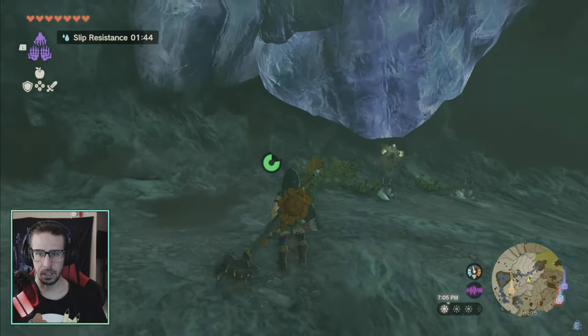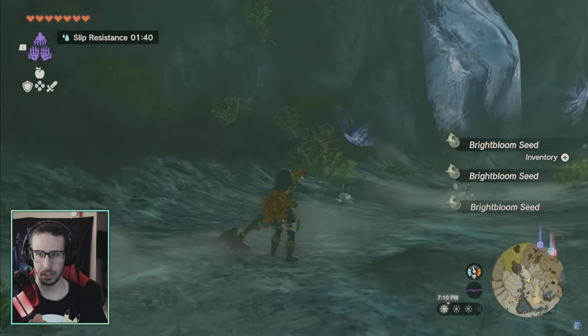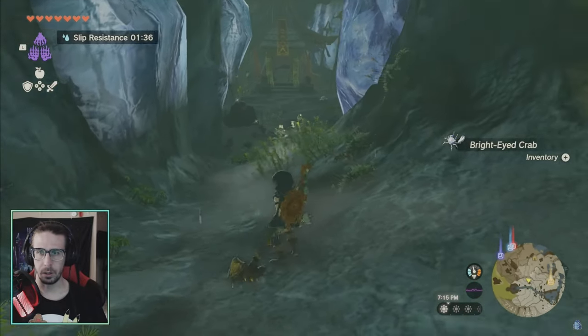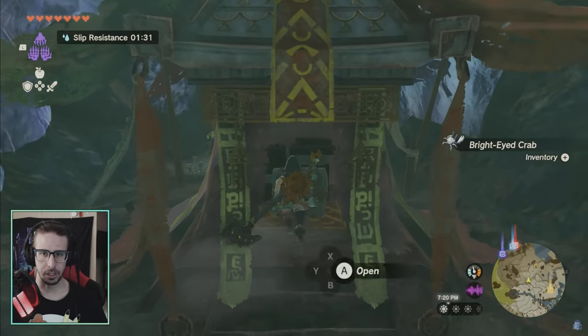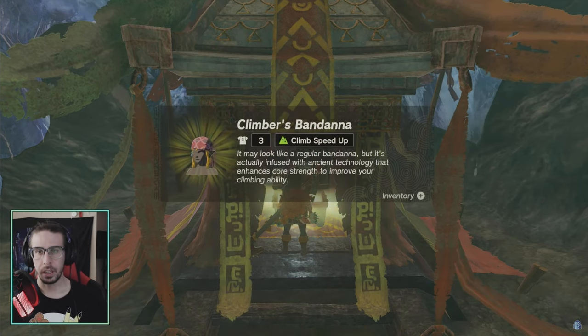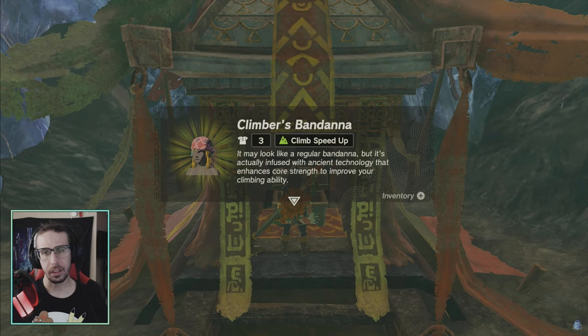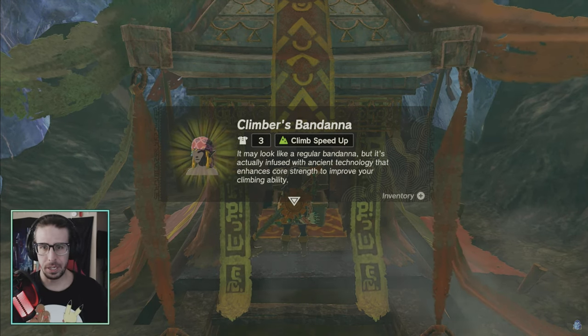There's some red bloom seeds and some bright-eyed crabs — grab them, run over to the little shrine thing and secure the bandana. Now like I said, we've gotten two out of three so far. I'm not looking at other videos, I'm just going at my own pace — I don't want to look up how to get them and then go find them just to make a video. I'll find them when I find them. There you go — Climber's Bandana. You guys know the drill, subscribe, come back, see you on the next one.